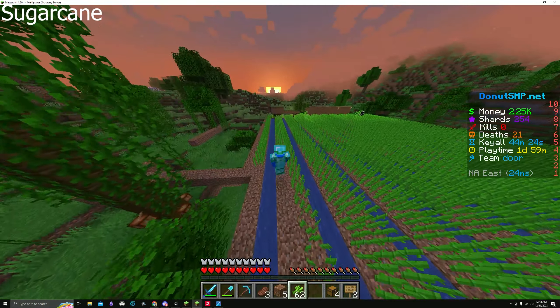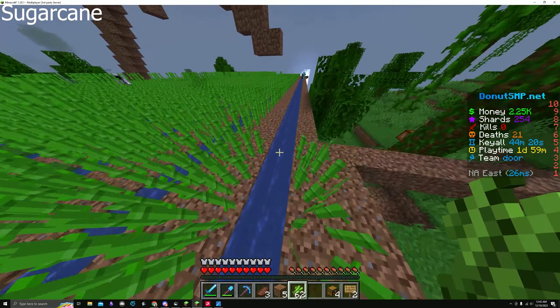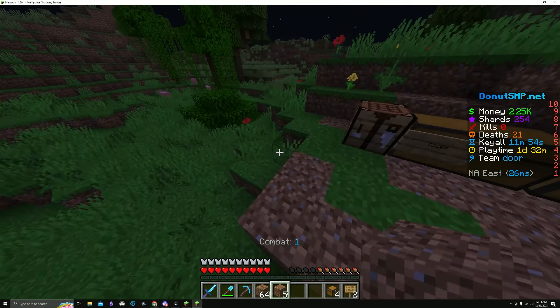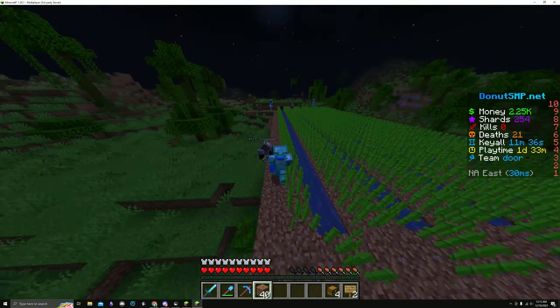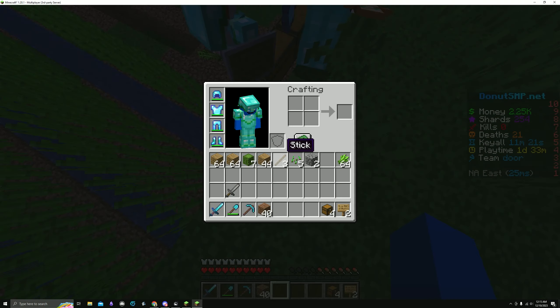The first method I tried was, of course, sugarcane. It's easy and simple to set up, and it's the best way to start getting your first few dollars. It sells for a lot, and it's easy to harvest a lot fast. This is by far the best manual farm. If you do not want to build something automatic, I definitely recommend sugarcane. You can make ludicrous amounts of money depending on the size.